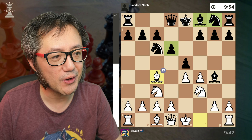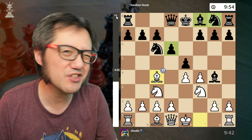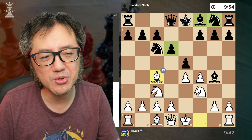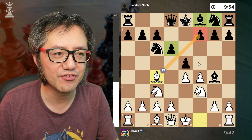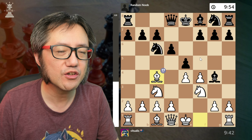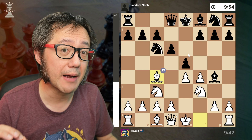Rather than doing anything else, I play a very tricky move — bishop to c4. Stockfish kind of disapproves. Once again, looking at that f7 square, because all the ingredients of the Legal's trap are now available.